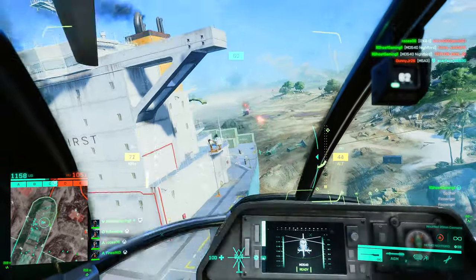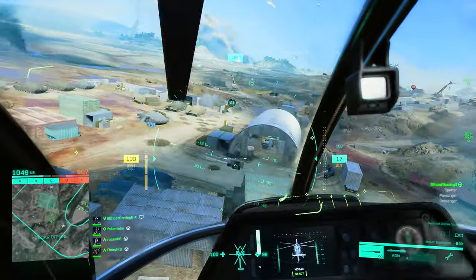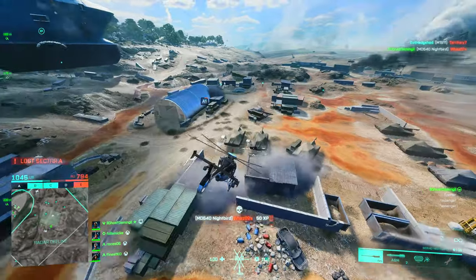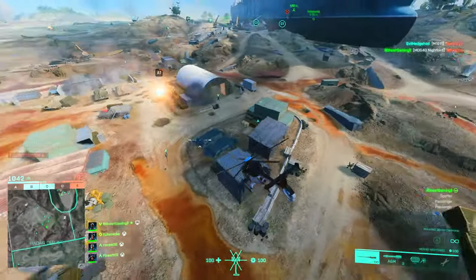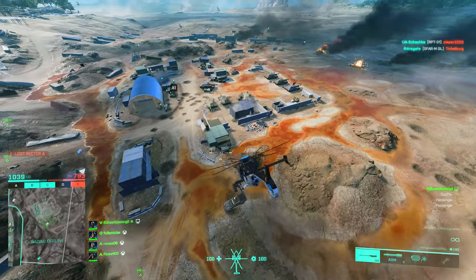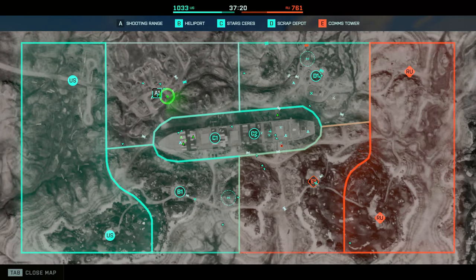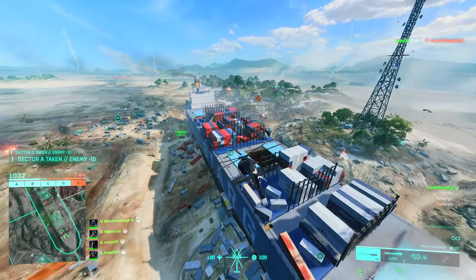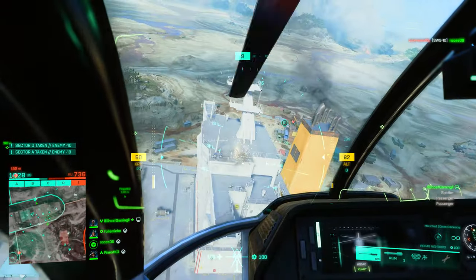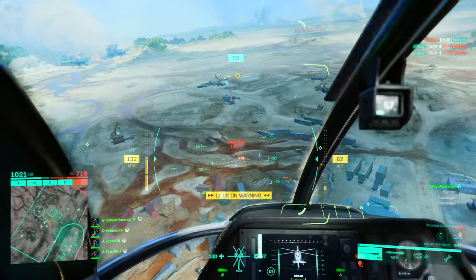When you get locked and don't have flares, you need to do two things simultaneously. First, turn your helicopter toward the lock-on indicator so you can see where the missile is in the air, how far away it is, and predict how long you have to get to cover. The missile will make a beeline for you taking the shortest route, so if you can quickly put something between you and it, problem solved. Second, as you turn to face the missile, start moving toward your chosen piece of cover. You need to have good cover spots in mind already — this really only comes with map knowledge and experience.